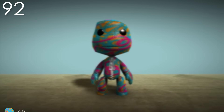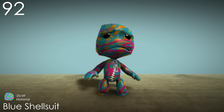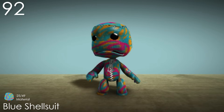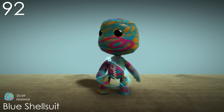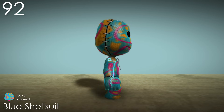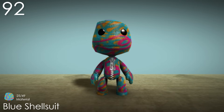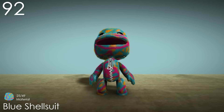Number 92: Blue Shell Suit. At first this material just seems kind of odd — it has an orange base with blue and pink scribbles all over, which on its own actually looks pretty cool, just random. It's an unusual selection of colours using an unusual layout. But like the Tree material, I think knowing the title actually enhances this costume, since it really does look something like a shell suit with the chosen colour palette.